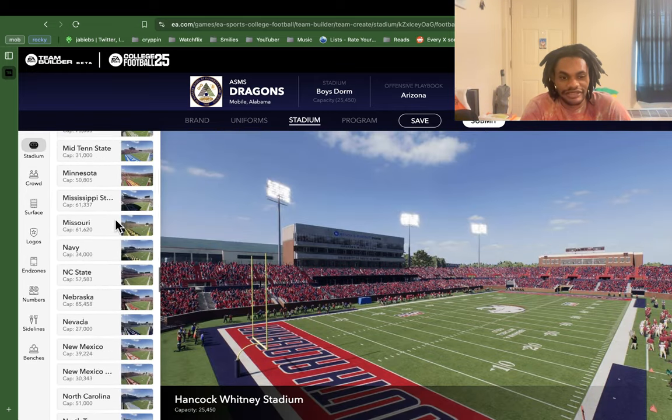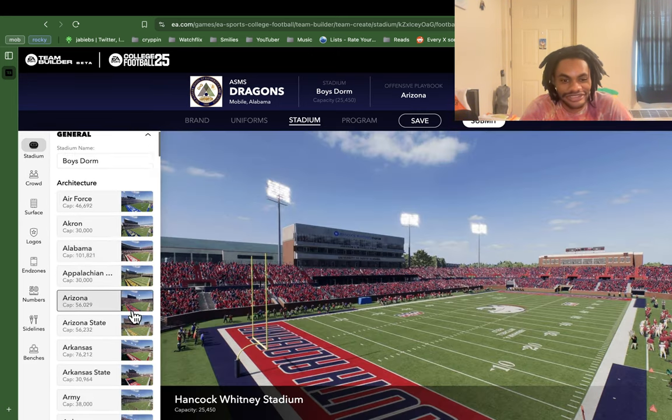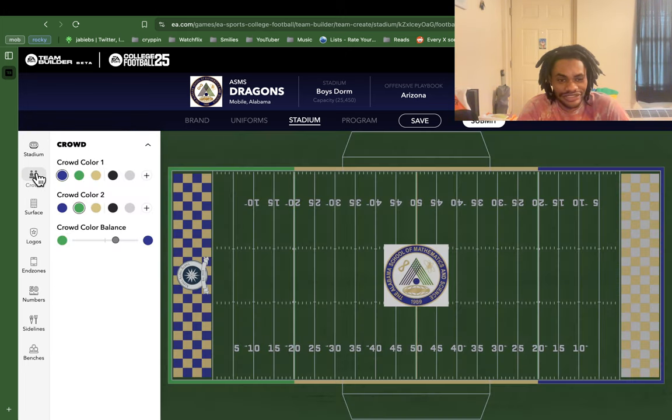From there we go to the stadiums. You have all the options in the world. I wanted to do realistic though — Tennessee does like 100,000, right? 100,000 strong. That didn't feel realistic, so I went with South, which — if I could imagine a South Alabama game, I've never been to one, but that's how I would imagine it to be: open, not a lot of people. The 25,000 is definitely on the low end. So we shark their style — our in-city rivals, kind of like UCLA versus USC. We got South Alabama versus ASMS, which I feel is apropos in a lot of ways.